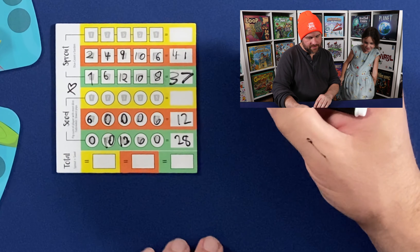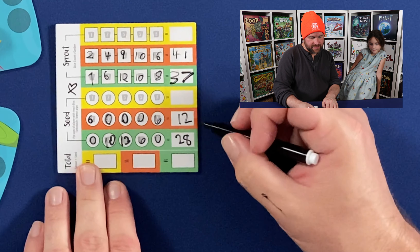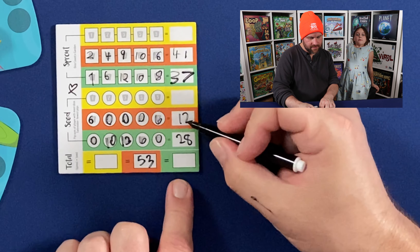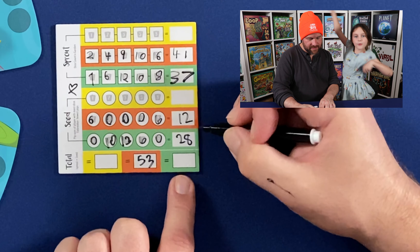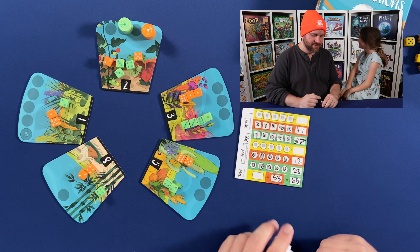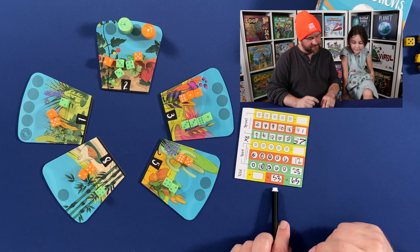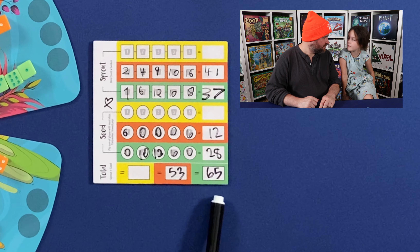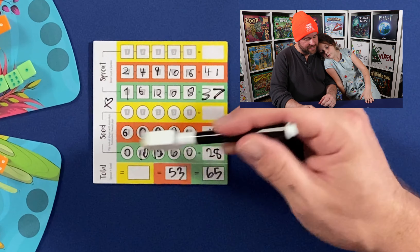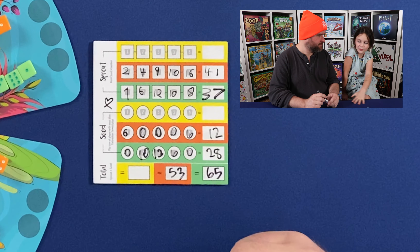No, it's not going to be that close. So you've got 41 plus 12, that's 53. And then this one — 65. So we've got our final scores. You wound up with 53, I wound up with 65. How! I did better in the seed scoring part, and you did better in the sprout scoring part.